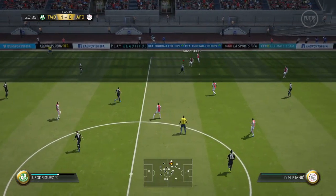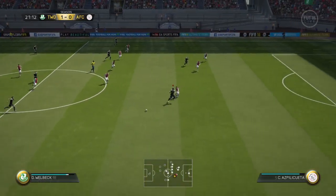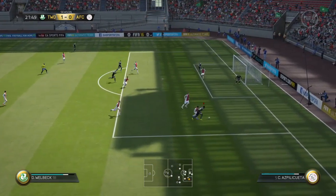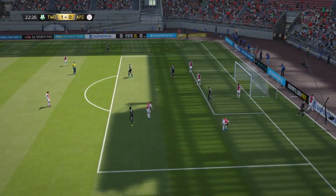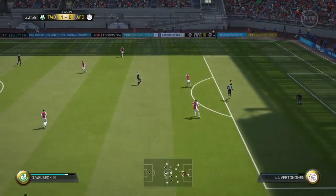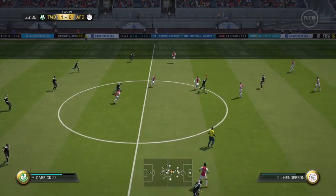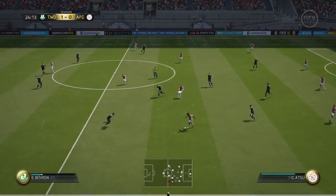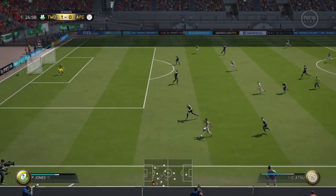Jay Rodriguez. Miralem Pjanic. There was a bit of space to play that into then, but I think the defender realised where the point of danger was and got across to reach the ball. A piece of interplay between the two. That will help ease the pressure.